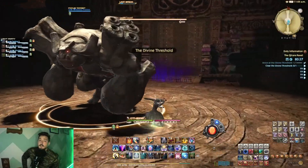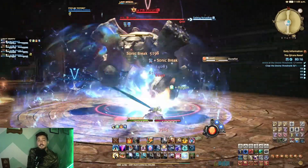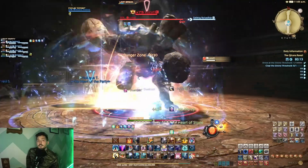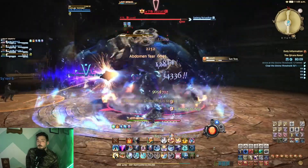The first boss inside of Qitana Ravel is Lozatl. Lozatl is going to cast Stone Fist, which will be a single target tank buster. Just like the other tank busters that you've encountered during Shadowbringers, it is wise to mitigate through this ability. He will cast this every 45 seconds.